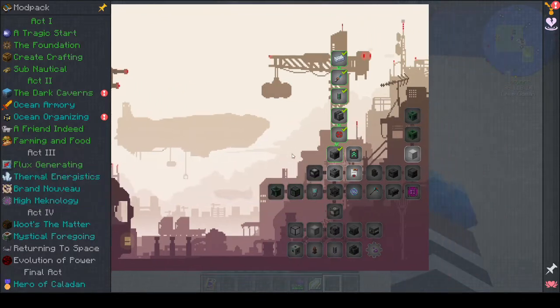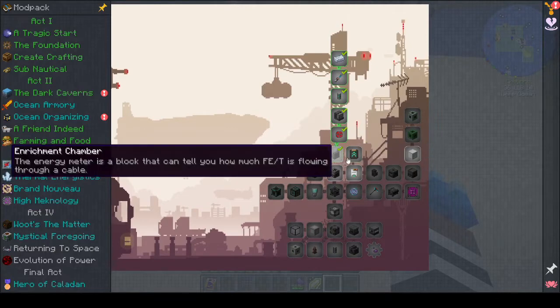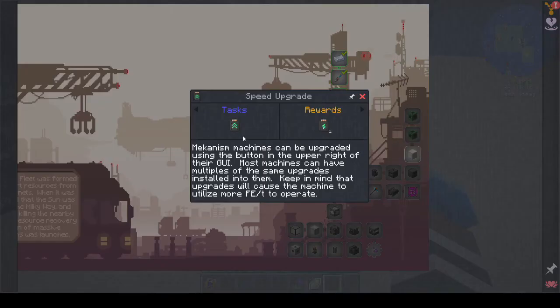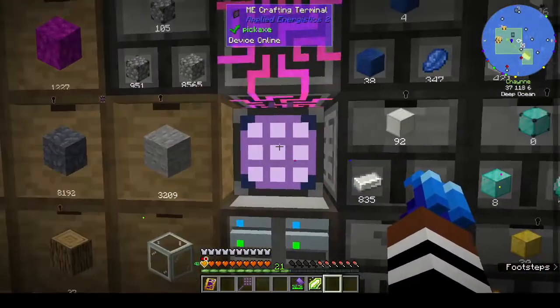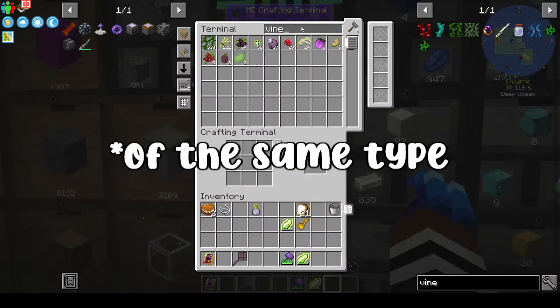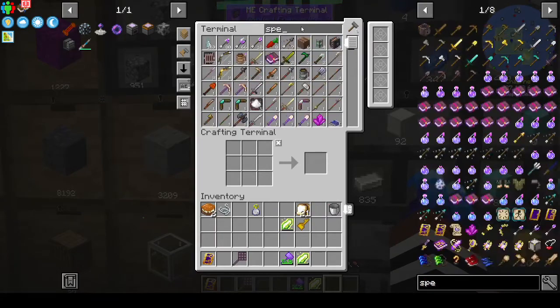So in the last episode we got as far as the Enrichment Chamber, and I want to make the Speed Upgrade. Mekanism machines can be upgraded using the button in the upper right of their GUI. Most machines can have multiples of the same upgrades installed — keep in mind that upgrades will cause the machine to utilize more FE per tick. You can have up to eight upgrades in each machine.